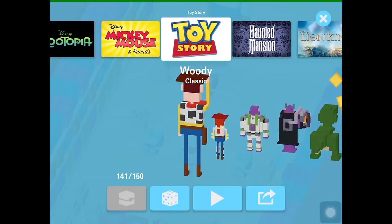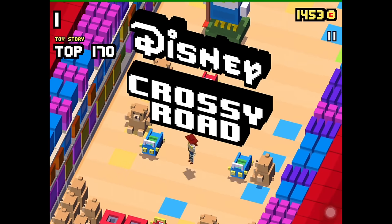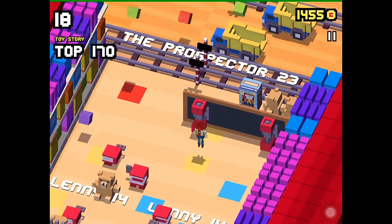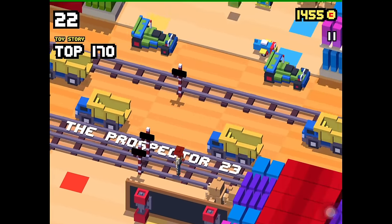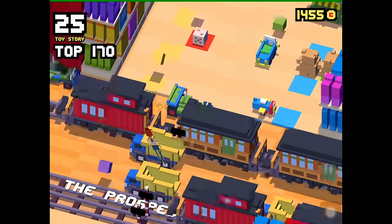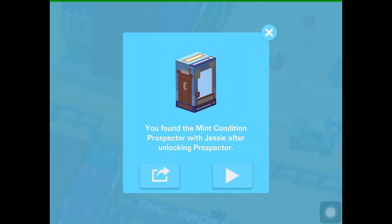To unlock the Mint-in-the-Box Prospector in Toy Story, you have to get Jessie the secret character first by collecting 50 cherries with Bullseye. Then you have to find the Prospector in the world and once you collect it and die again, the secret character will be unlocked. You found the Mint Condition Prospector with Jessie after unlocking Prospector. Awesome!